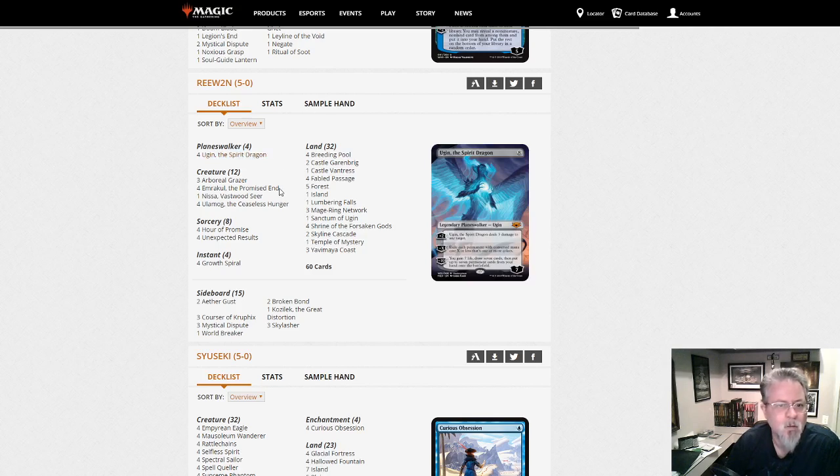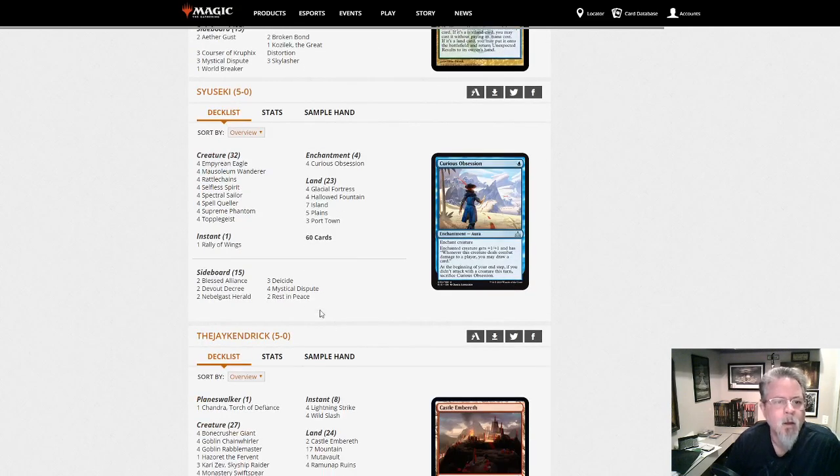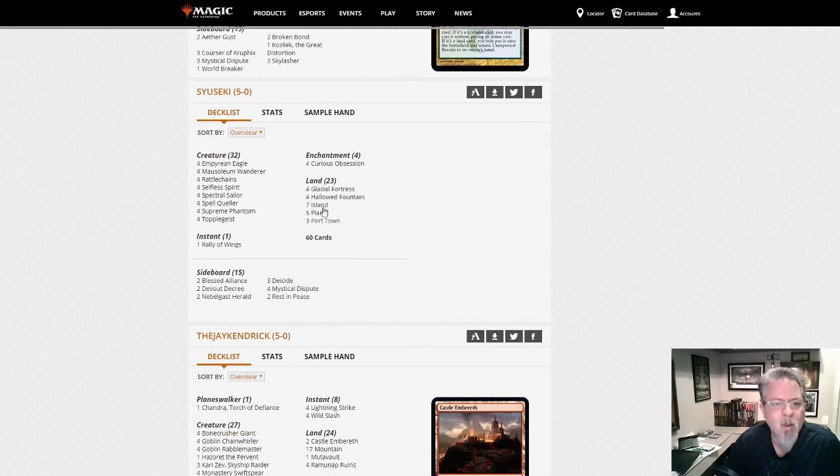This is kind of like the Polymorph decks in Modern — you're basically just trying to get something big off the top of your library. Clever — probably a glass cannon, which is why you don't see it very often. If it gets countered, it's a sad day for you.